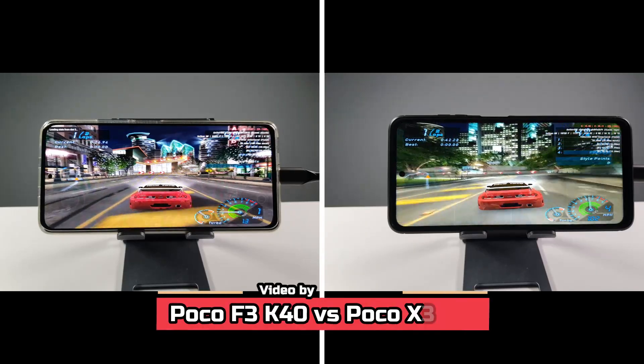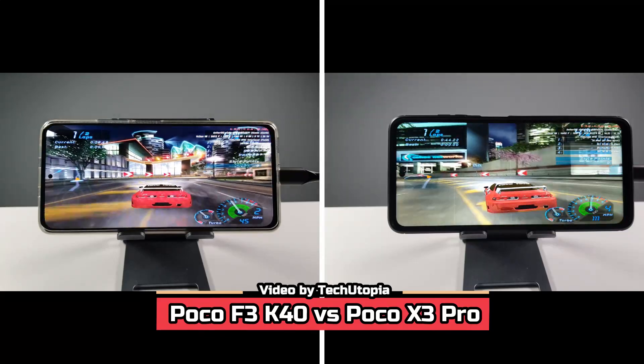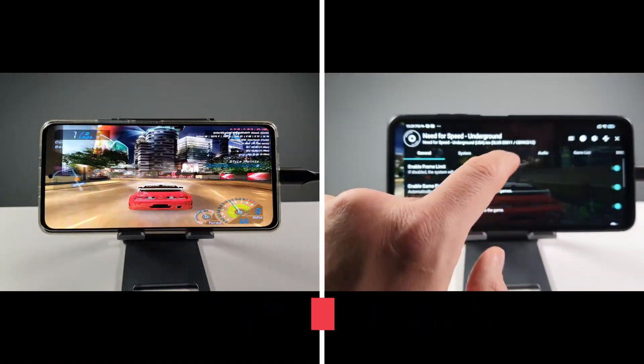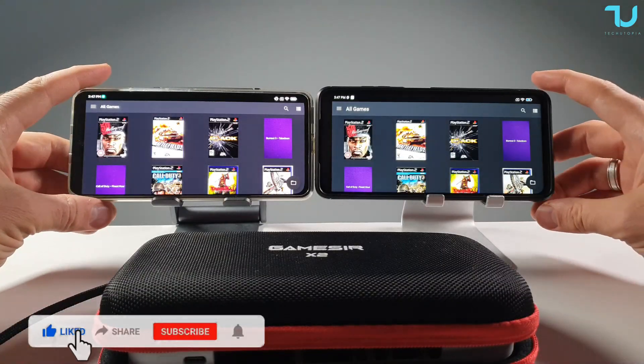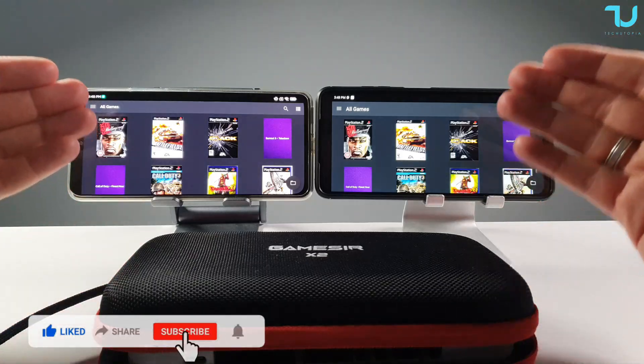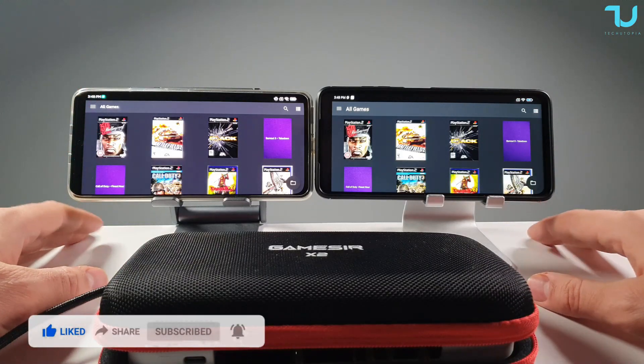Welcome back. Need for Speed Underground on the Poco F3 with Snapdragon 870, running at 3X resolution using Vulkan API. Assalamu alaikum, welcome back to another epic series on my YouTube channel, testing AetherSX2 — the fastest free PS2 emulator for Android devices.